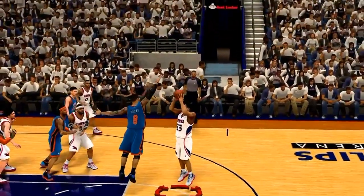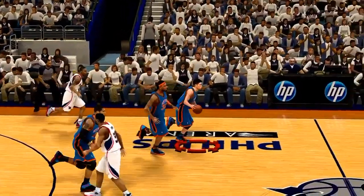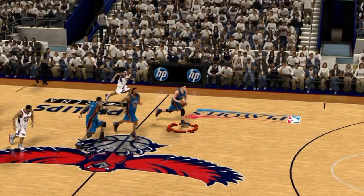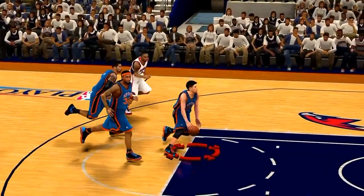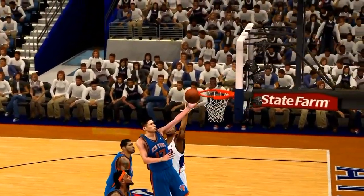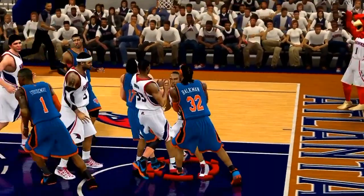Here's my player blocking a shot and setting up what looks like a legitimate fast break. Look at the distance I have on the defense — and then the play gets broken up. Jeremy Lin takes a step to the side on a layup and Teague comes in and blocks it. Impossible in real life.